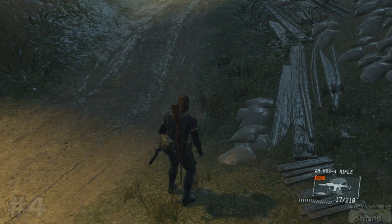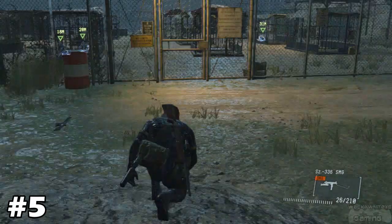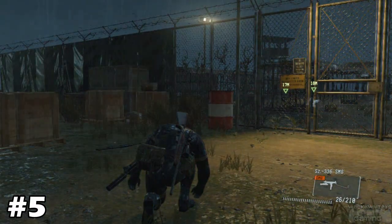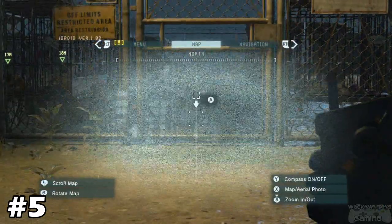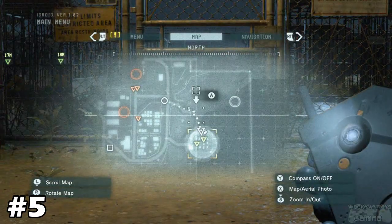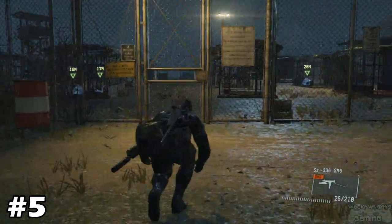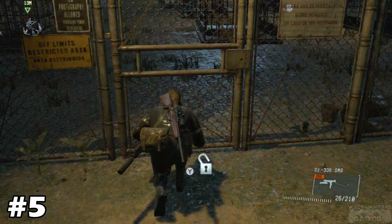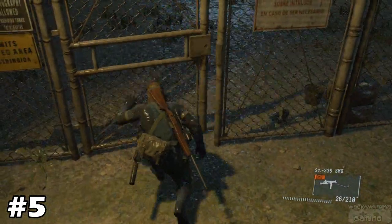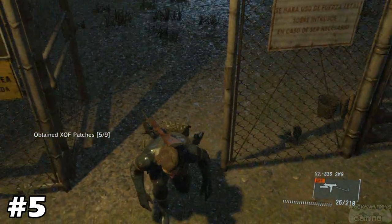We're ready to find patch number five. You will find it located right here at the little prisoner contraption area. It's not far from where we just got the fourth one. Unlock this gate, open it up, and as soon as you walk in — booyah, patch five out of nine.